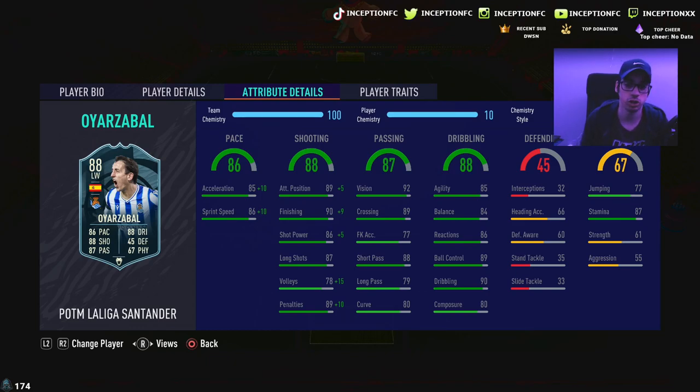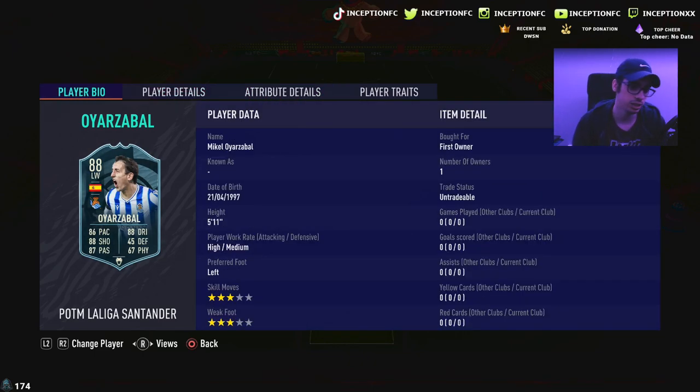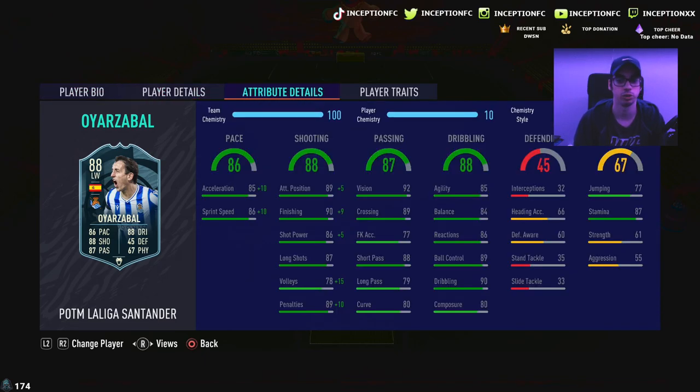Passing on the card for base card stats looks very good. Obviously passing is very strange in this game anyway, but the fact that he has those passing stats is a welcome thing. Dribbling on the card: 85 agility with 84 balance, 86 reactions, 89 ball control, 90 dribbling with 80 composure. He's got 89 attacking positioning with 90 finishing, 86 shot power, 87 long shots with 78 volleys. So his in-game abilities — 5'11 height, high/medium work rates with dribbling stats like that and attacking positioning at 89 — this card has a lot of potential to be really fun.